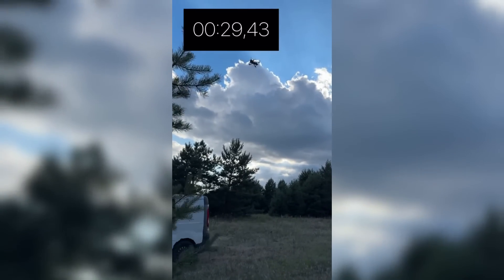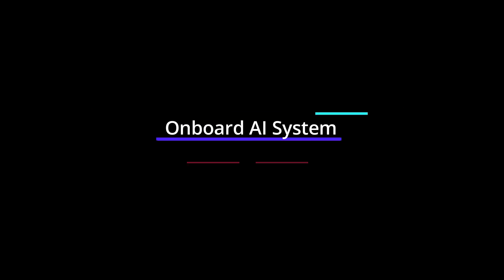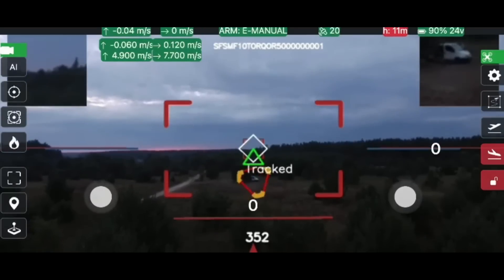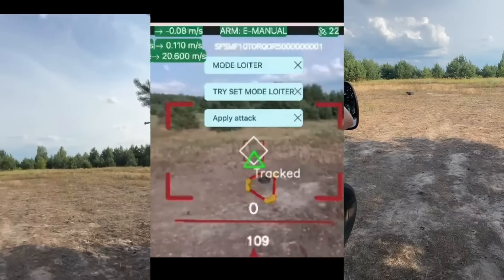The operator leaves the position before being detected by the enemy. Onboard AI system: The drone automatically takes off and flies to the area of interest. It autonomously searches for the target, locks onto the target, attacks and destroys the target.